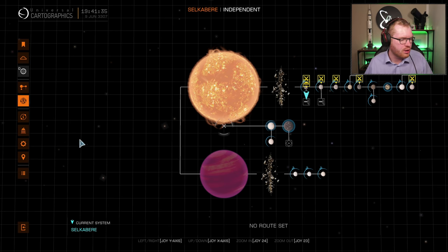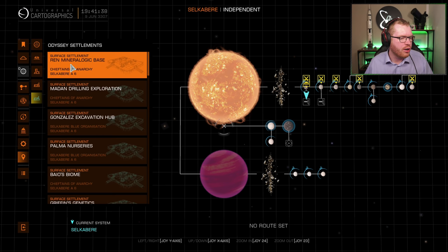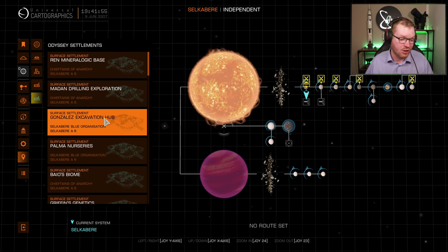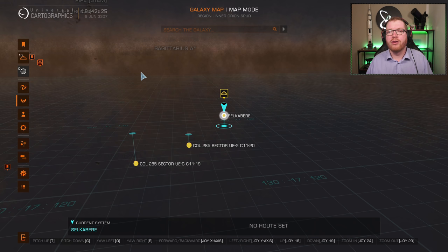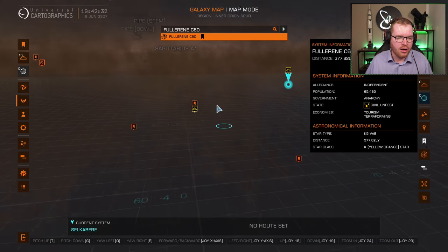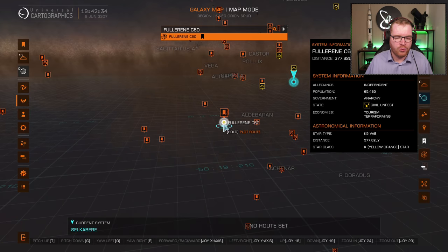Open your system map, go to Points of Interest, and look for Odyssey Settlements that sound like places tourists would go — a lodge, a spa, a visitor center, something like that. You can pretty much guess from the names: a drilling thing is mining, excavation is also mining. You can use something like EDDB or Inara to locate a system with a tourist economy, because it makes things quite a bit easier.